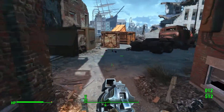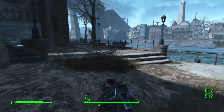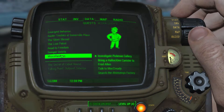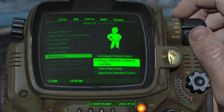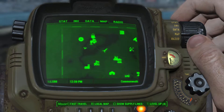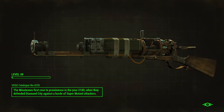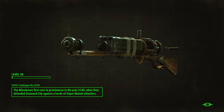Alright, what else can we do? Where is Fred Allen, how far away is he on the map? He's at — he's at Sanctuary? Really? Alright let's go back there and we'll bring Fred Allen this canister, just to kind of clear something off of our very large list of quests.